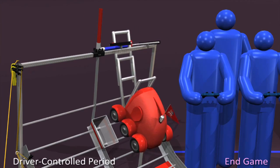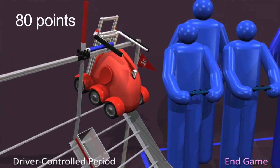And finally, if a robot can hang from the pull-up bar at the end of the match, it's worth 80 points.